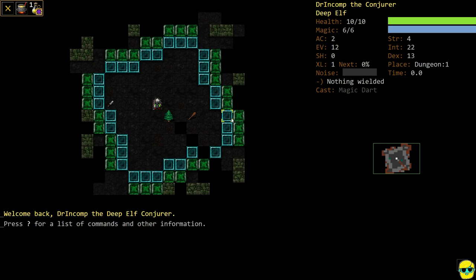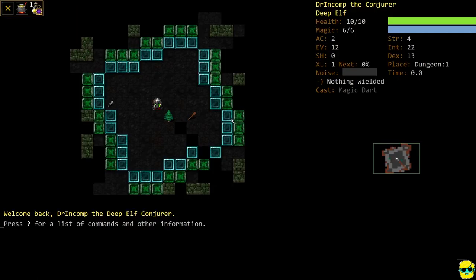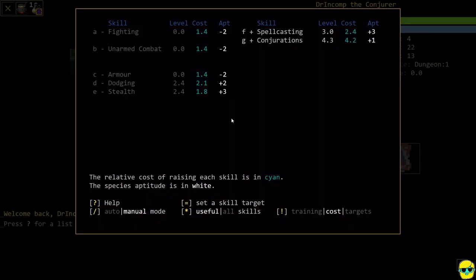This is a character that, unlike the previous two characters, is going to try to rely on dodging more than armor class — which is very gambly. I'm going to push M to look at our skills, and I'm currently only going to focus on spellcasting and conjuration, which are our spellcasting skills. I'm going to turn off dodging and stealth. Conjuration is the school of magic that governs the spellbook we start with, because we're a conjuration caster. Conjuration basically just means damage — you're conjuring damage to blast people.